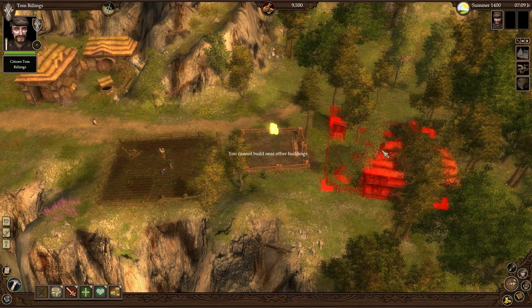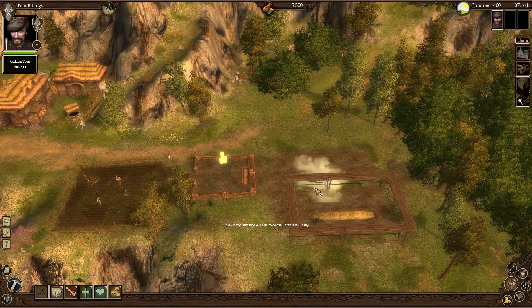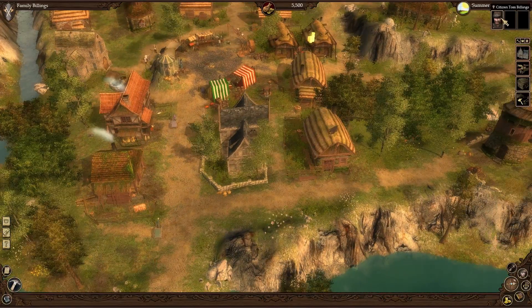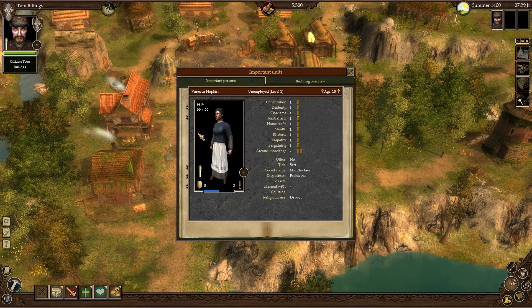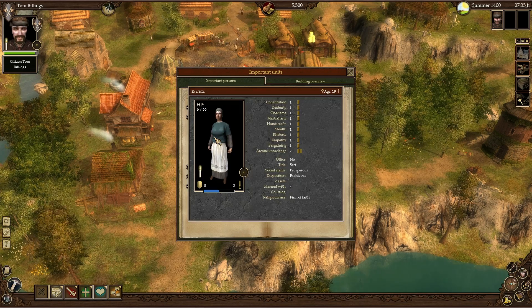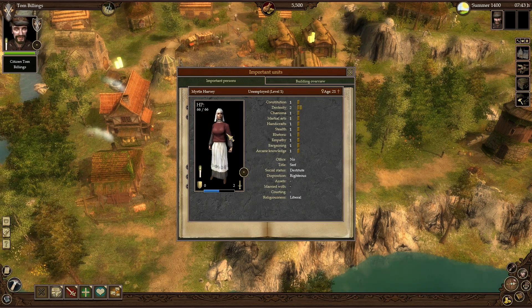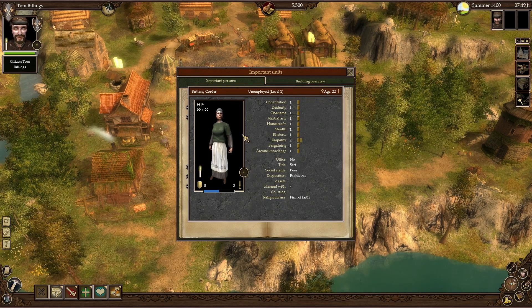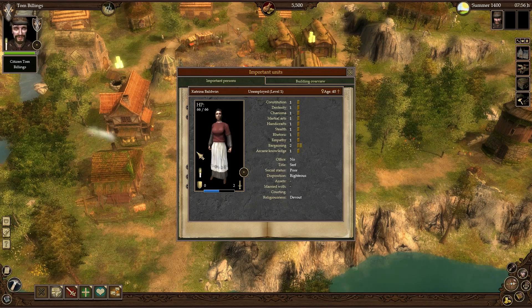I rotate and plan for future builds, then place it and confirm — I've invested 4,000 dollars into construction of the building. While that's being built, I select my guy, go to Important Units, and look for best candidates for marriage. I hold down right mouse button to inspect them. The first two have high arcane knowledge so they're probably a different class. One woman is high in dexterity, probably a rogue. Another is high in empathy, charisma, and bargaining — but she's 40, never mind.